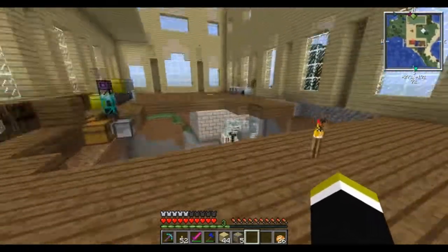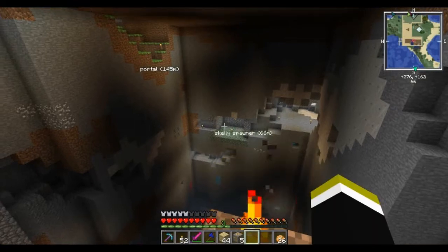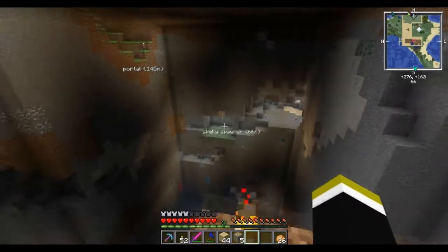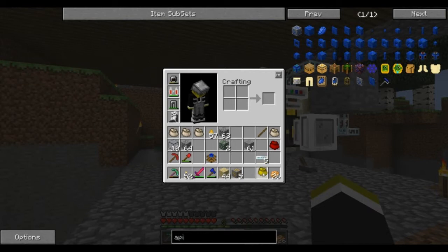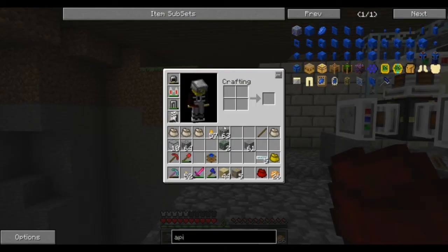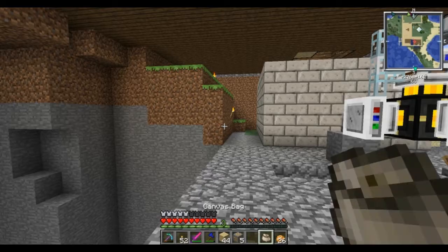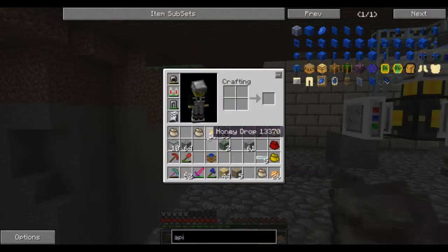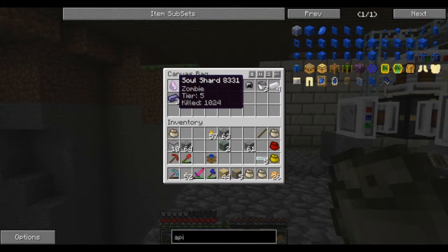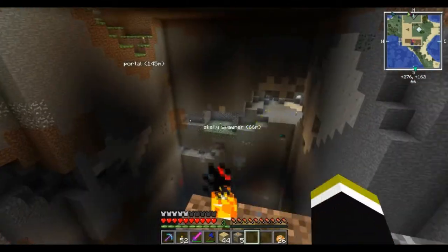Over here you can see I've been using the turtles to mine this area out. There was a skeleton spawner in there and a zombie spawner — I soaked that up. I've got a tier five zombie spawner and I need to hit one more skeleton spawner to finish that out. That'll be the one underneath my base — I'll set those up with a turtle and it'll be good to go.